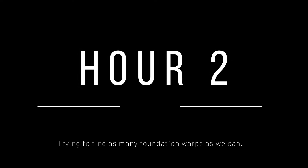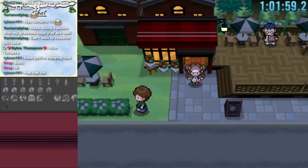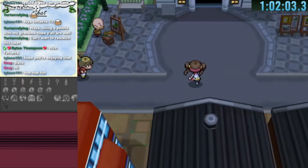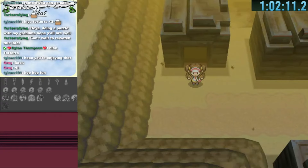The second hour begins exploring more of Castalia City. We get to a part of Victory Road I wasn't sure about, and the next Castalia warp leads us to Nacrene City. Nacrene has a lot of warps, so I start by exploring the museum which leads to Route 4 — the same one we found from Aspertia, so now we have two different warps leading there.